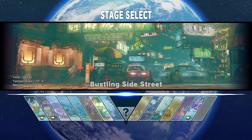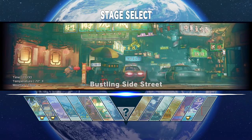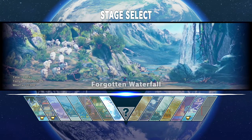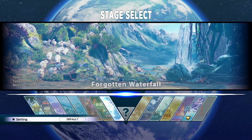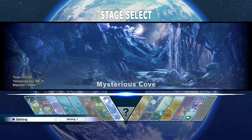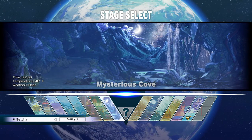The stages I just mentioned are actually alternates of other stages. For example, the Mysterious Cove — when you go to select the waterfall stage, another menu is going to come up right here, and then you just select left or right and the Mysterious Cove is going to show up. So that's the alternate stage for the waterfall.